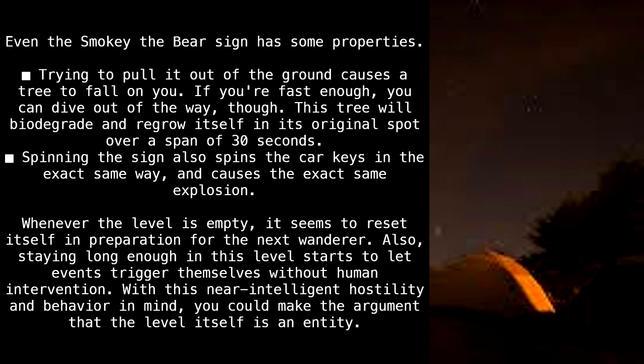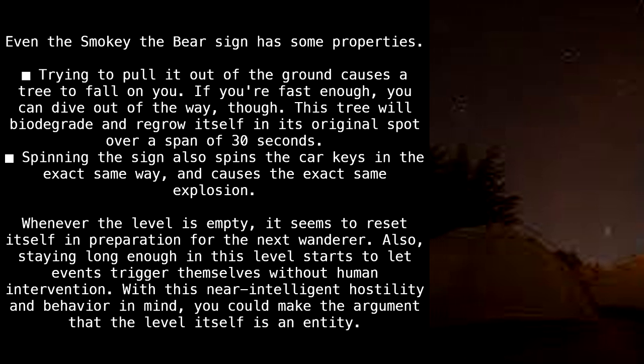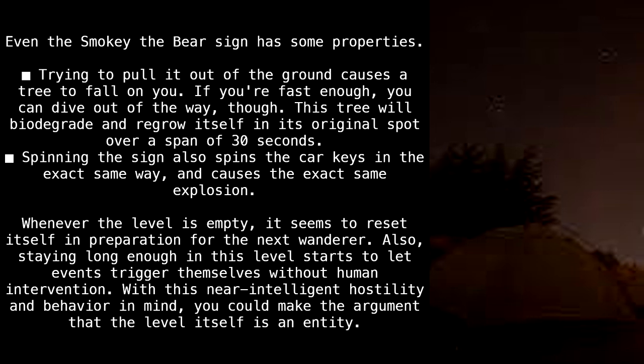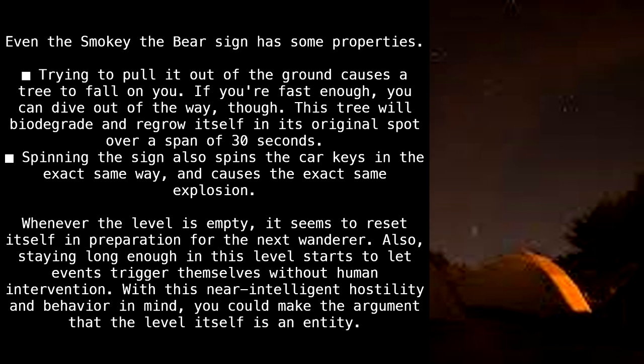Even the Smokey the Bear sign has some properties. Trying to pull it out of the ground causes a tree to fall on you — if you're fast enough, you can dive out of the way, though. This tree will biodegrade and regrow itself in its spot over a span of 30 seconds. Spinning the sign also spins the car keys in the exact same way, and causes the exact same explosion.